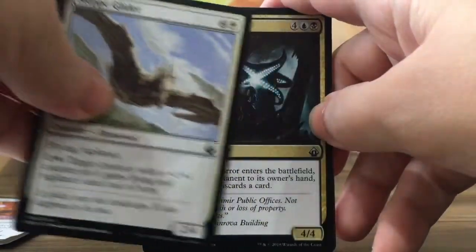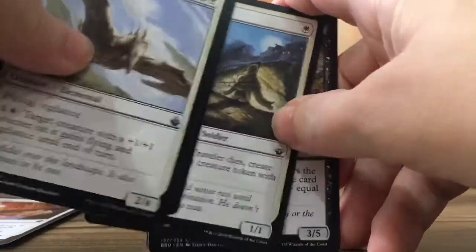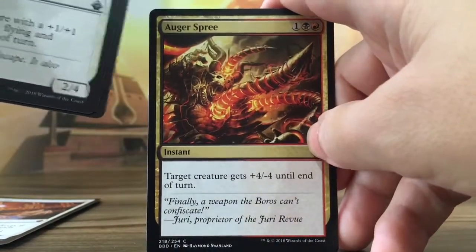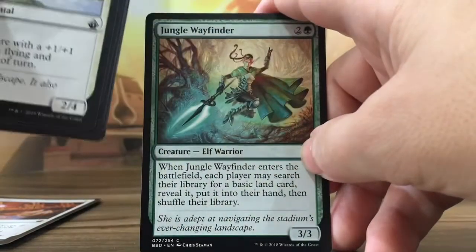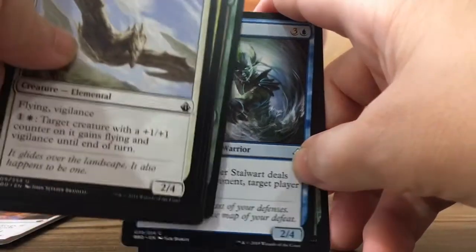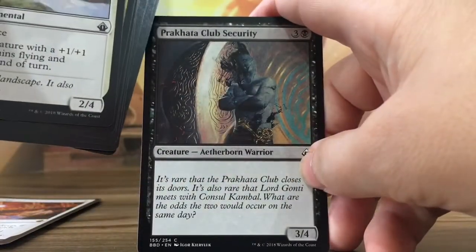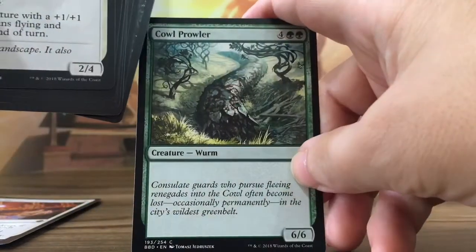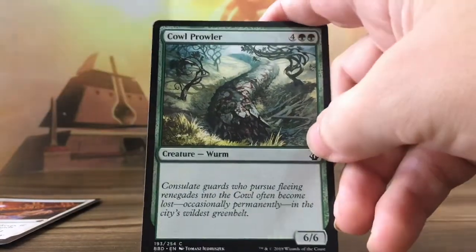But we can look at the uncommons: the Horror, Doom Traveler, Maggot, Spree, Initiate, Boy Finder, Stallworth, Lead by Example, Club Security — that's funny — and the Prowler, Prowler in the Yards.